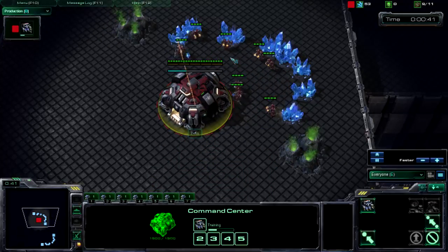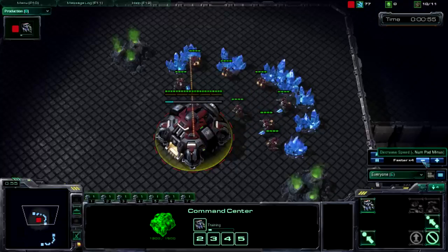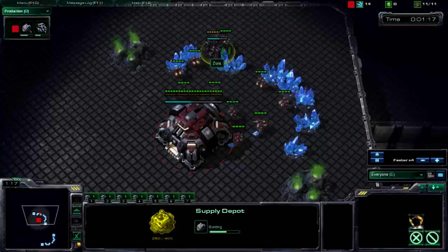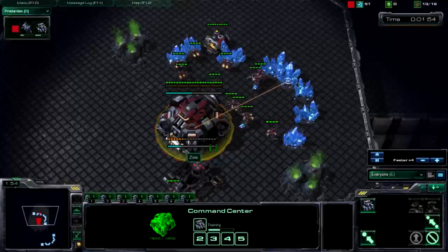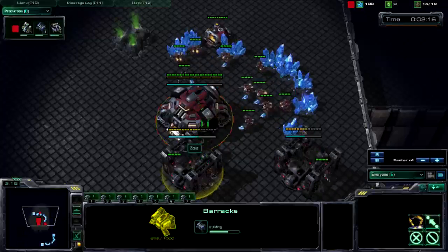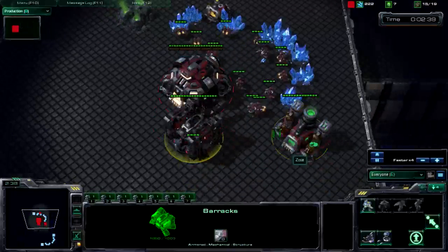We're going to watch my build order and then go into a game where I actually use it against the Zerg. Of course you're going to want to wall off, but this is just to get the build order done. Supply depot on 10, barracks on 12, refinery on 13, keep building SCVs. Right now you're just waiting for your barracks to be done. Orbital Command on 15, get guys in gas immediately.